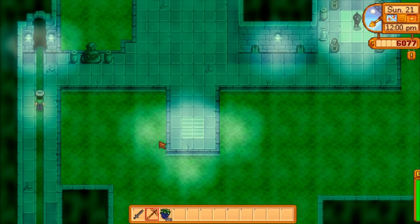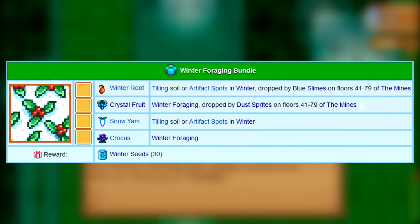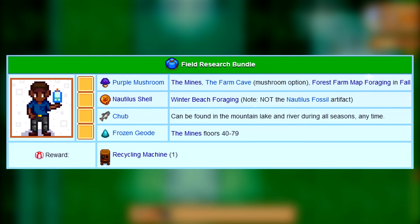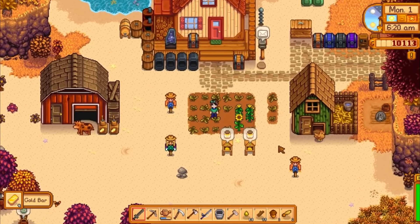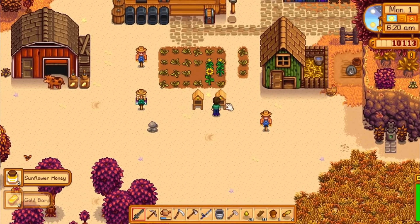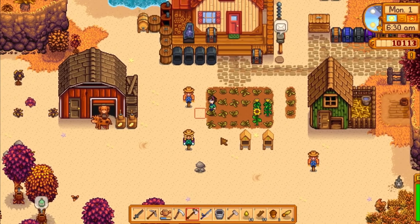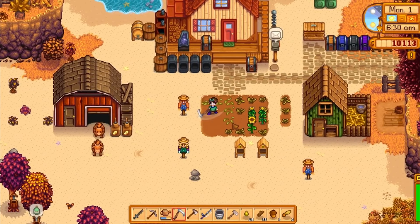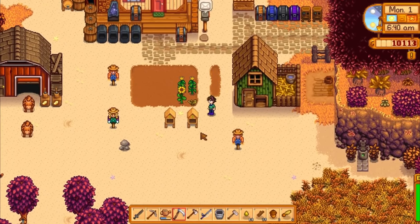After everything is said and done, the only things you should have left bundle-wise at the end of the season are the winter foraging bundle and a few of the bulletin board bundles. Everything else is possible before winter except the nautilus shell and the field research bundle. Hopefully I haven't forgotten anything important, but if I did, please mention it in the comments. With all of this, you should be ready to take on winter and maybe even some 1.5 content. These guides are being made alongside my Let's Play where you can get a full in-depth view of every decision I make. Thank you for watching!